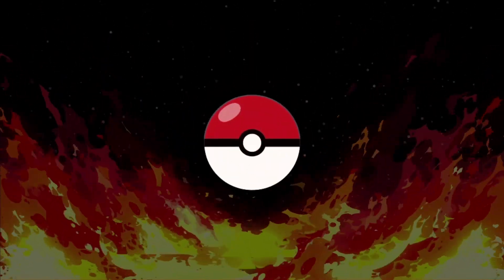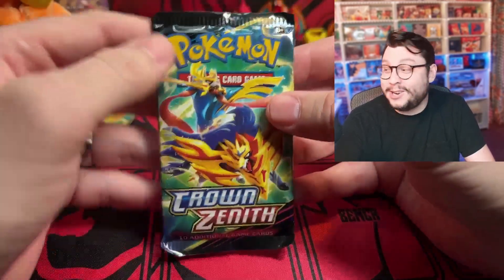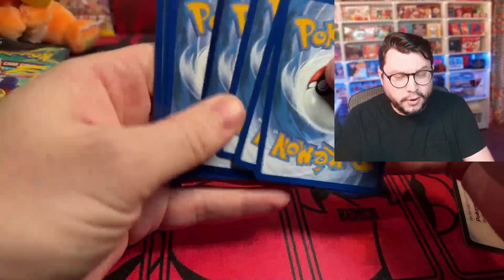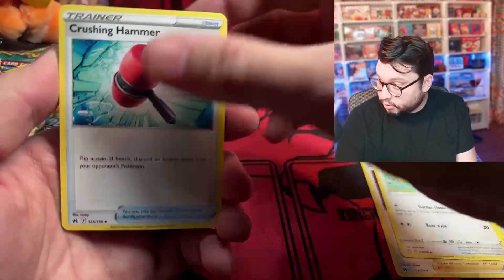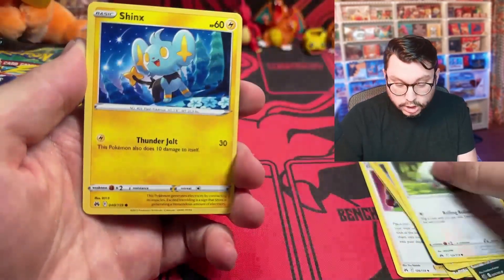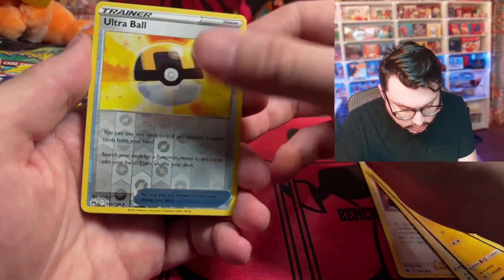All right, Crown Zenith — however you pronounce it — let's start it off! I'm super excited for this set. We're gonna slow roll the hits and I have no idea what's in this set except for those chasers I mentioned. I think it's four to the front — that's what all the other Sword and Shield sets are. Let's see what we got here: Digging Duo, the Shaman, Crushing Hammer, Scrub.